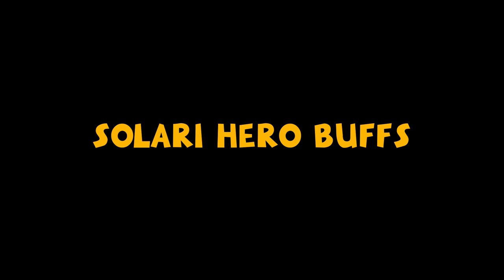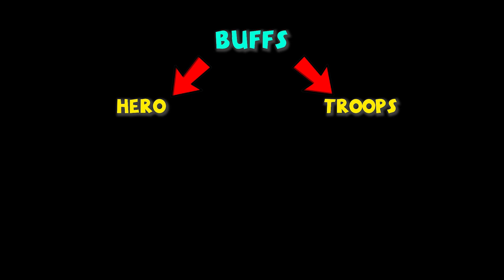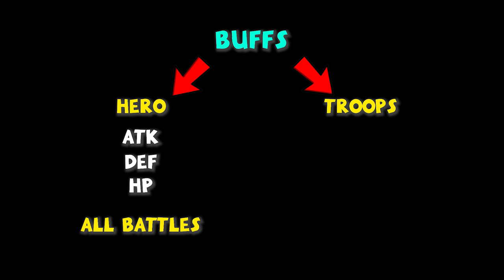Not all Solari hero buffs contribute to a battle — there are 21 of them that do. We can divide them into two categories: hero buffs and troop buffs. Hero buffs improve the combat heroes' attack, defense, and HP. It is a general buff that benefits all battles. Once you unlock a hero buff, it applies to every combat hero — worth more than gear because gear only affects the wearer, but the Solari hero buff applies to all.